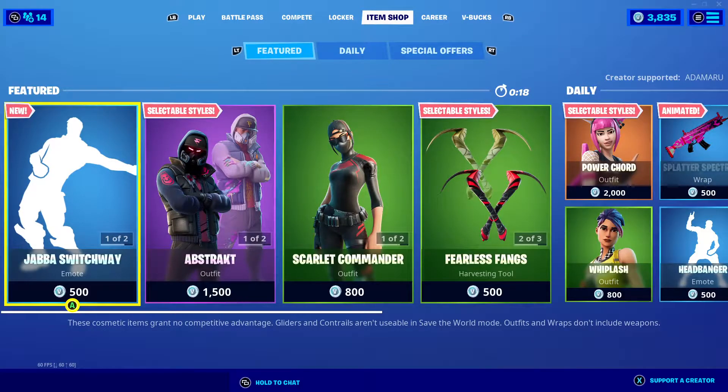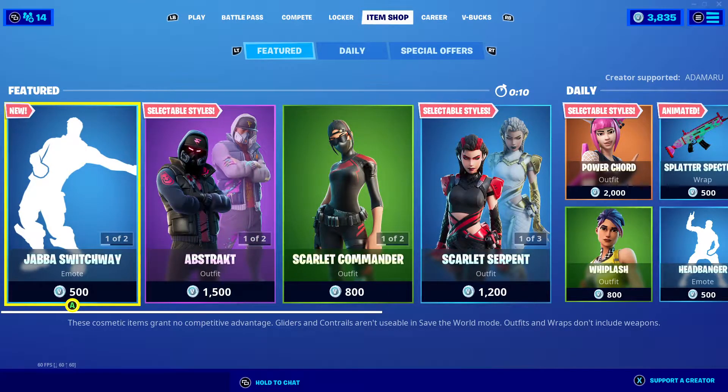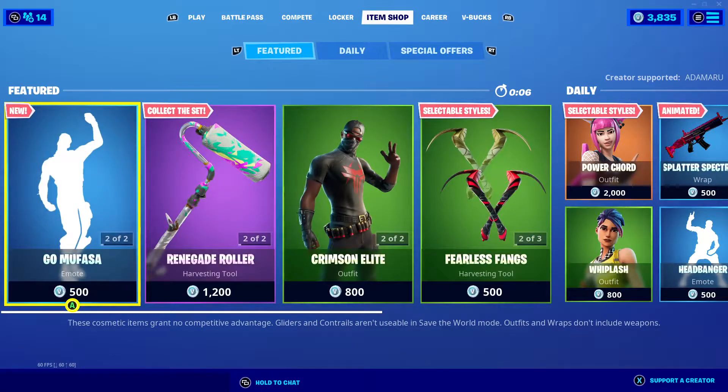Greetings demons and welcome to another Fortnite item shop video. I am doing them slightly different just as a test, so they won't be perfect. In any case, kitbash sledge — you know the drill by now. If Venom comes in that'd be phenomenal, I doubt it. If Ghost Rider comes in that'd also be great.